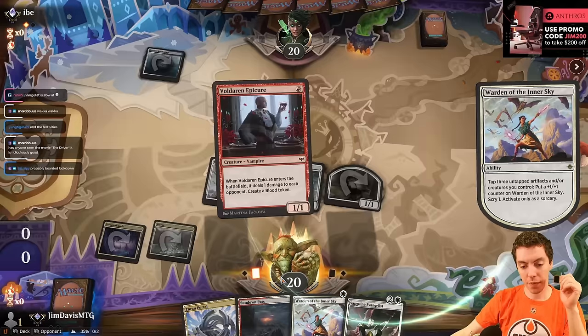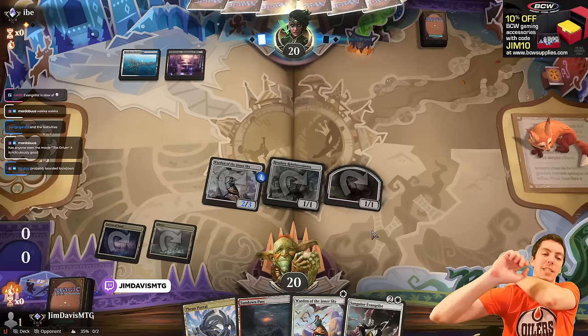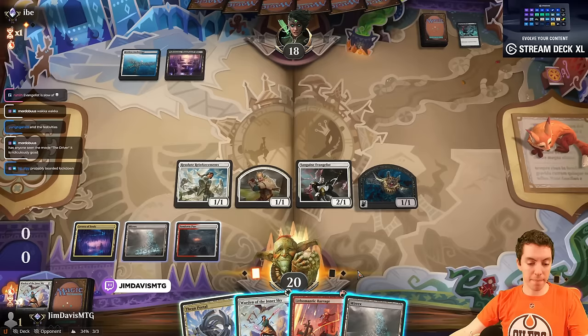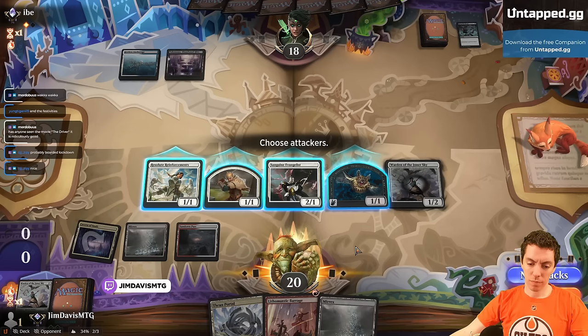Top card is Epicure — ship that, I want payoff. Here's Go for the Throat. We draw Barrage — just a Vandalist, tie for two. They missed their land drop. This is on Human anyway. We just gotta jam here with the Battlecry, I think. Jam.